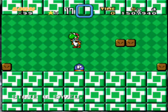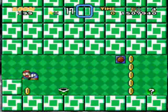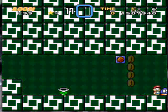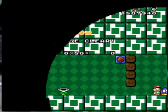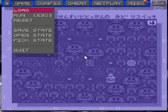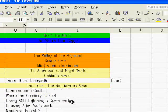Yoshi, I need one more bit of help from you. Go down. Push it near the question mark. Awesome. If you don't place the P-switch, you'll just go through the level and it won't count. So now, let me draw out my level list to show you guys where we are — we are at Diving and Lightning's Green Switch.